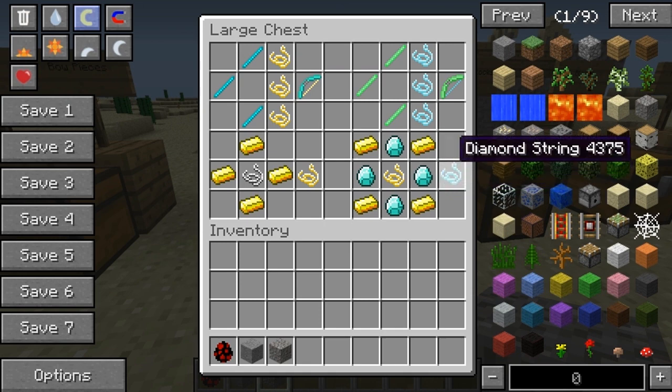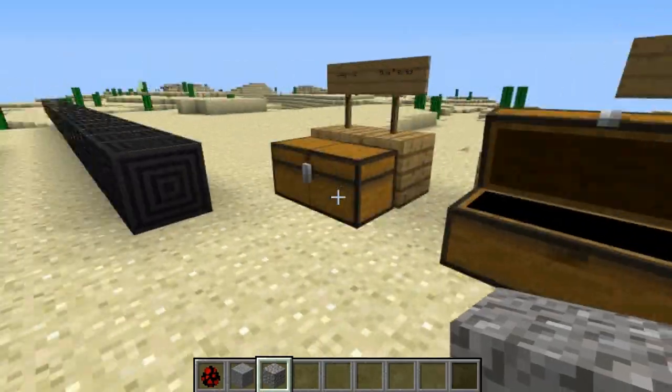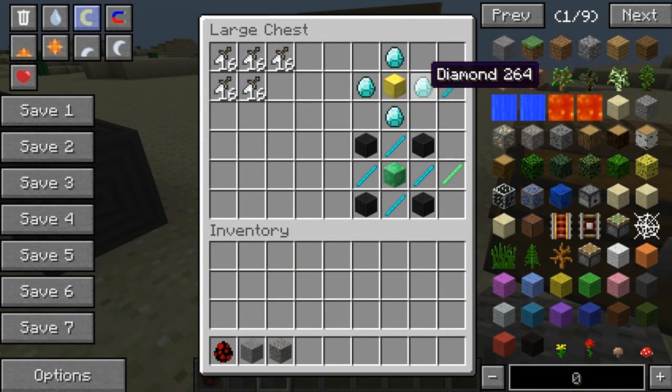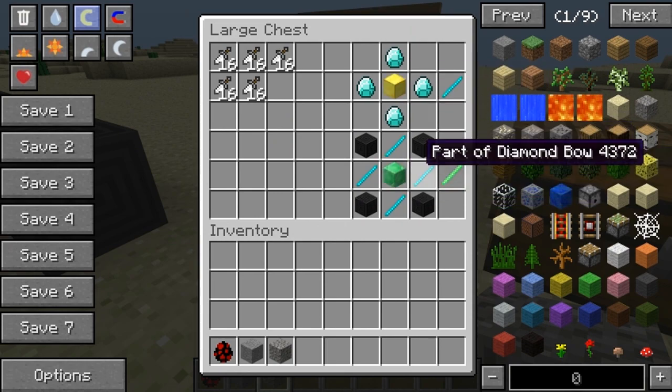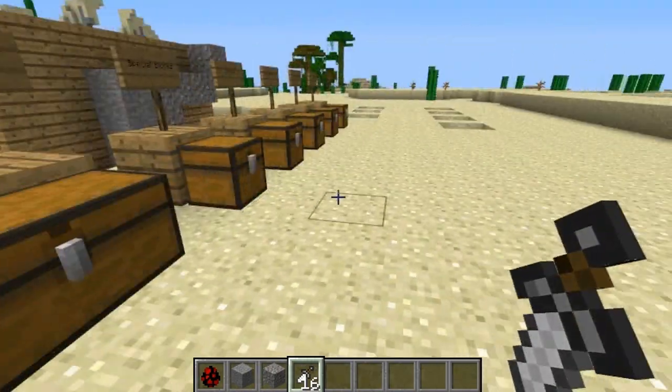For the Emerald Bow you need diamond string and the emerald parts. For diamond string you need gold string. The diamond parts require four diamonds and a gold block. The emerald parts require an emerald block, four diamond parts, and four block boosters.